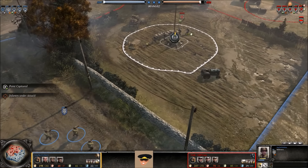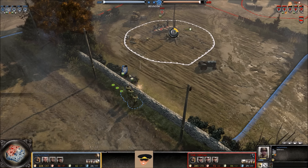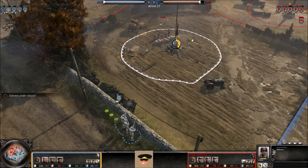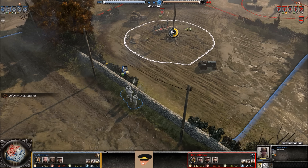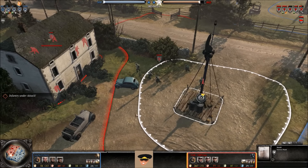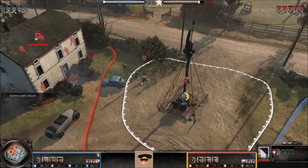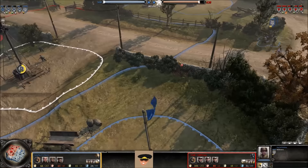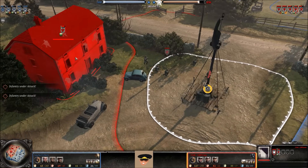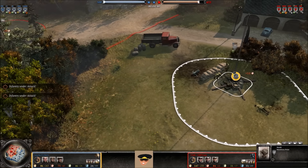Volksgrenadiers try to take the fuel point and get behind sandbags for superior cover, but the riflemen also have green cover, so it'll be a battle of attrition. The riflemen are pretty low on health and will start losing men soon. Volksgrenadiers also try to take the center victory point, and some Volksgrenadiers are garrisoned inside a house for additional defense of the center. Riflemen move there and can fire at them from behind a stone wall. Riflemen take the top munitions point meanwhile.